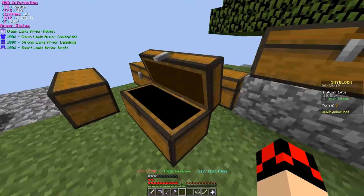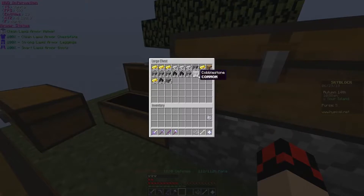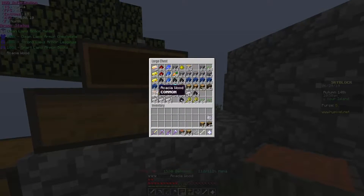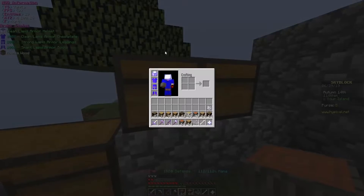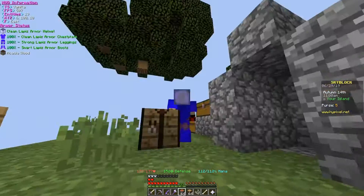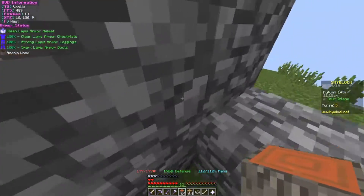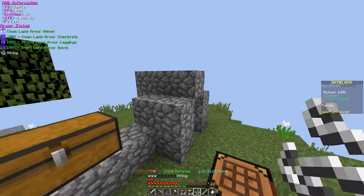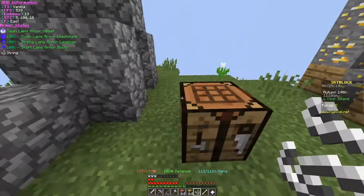Alrighty guys, so today we're gonna be crafting some minions. I've unlocked quite a bit of minions but I have no clue how to craft these bad boys — we're gonna get into it right now. We have unlocked lapis armor, guys. Pretty much what we did is we went to the AH and we bought lapis armor. So right now I'm gonna show you how we can craft the minions.